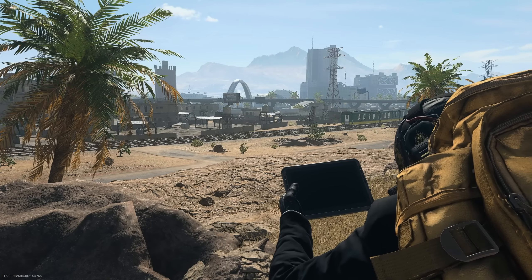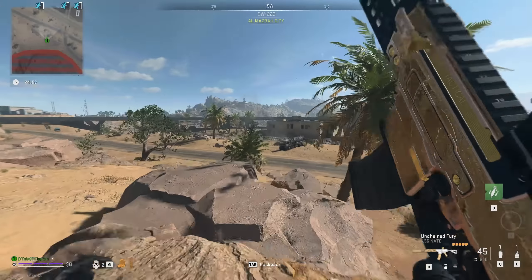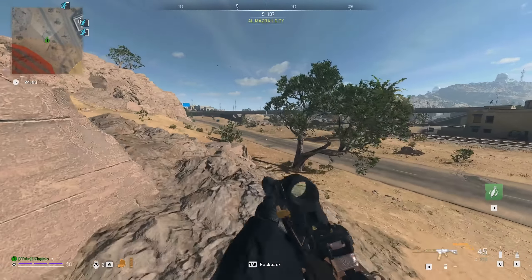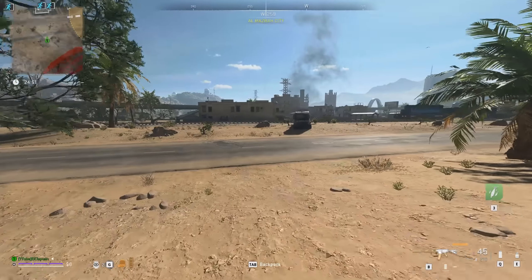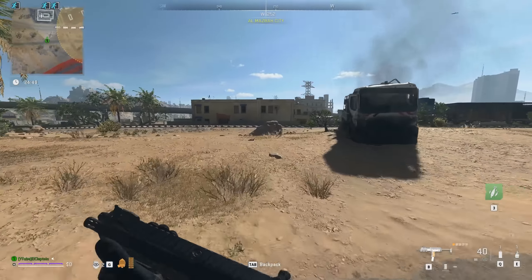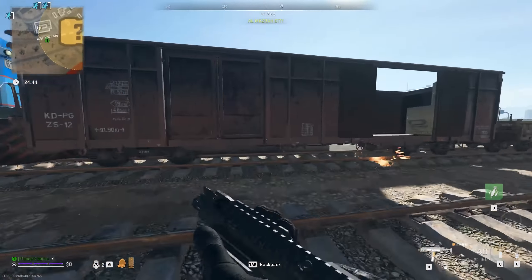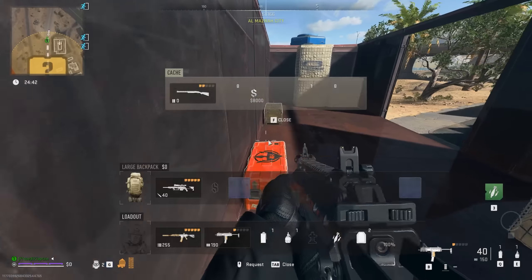All right, we need to go to the control tower and then we have to clear it. Control tower is pretty... oh look, the train is right here! We could have done it right here. Should we go take it?